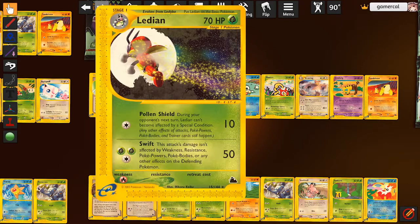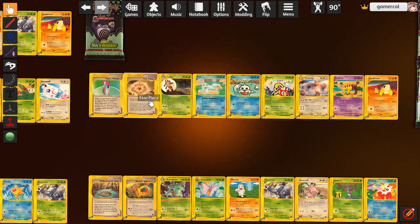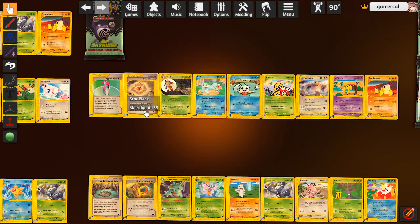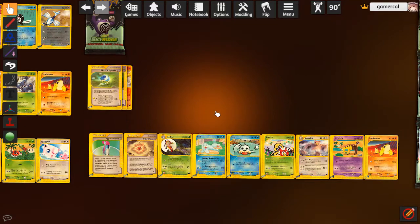Ledyba is kind of cute - it's a very powerful Swift-based attack. 50 damage for free energy, doesn't get affected by anything, good for Grass decks to get through metal because it also doesn't get affected by metal energy. Star Piece is one I'm very interested in with Donphan potentially. If you have this on a bench Pokemon and it has at least two damage counters on it, you get to evolve the Pokemon between turns. That's really good, actually.